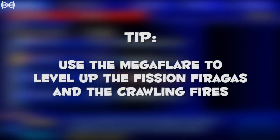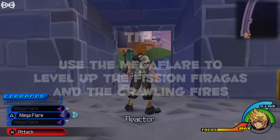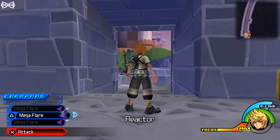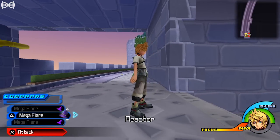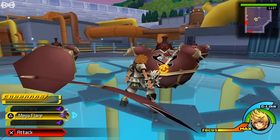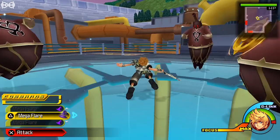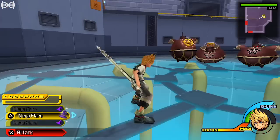Here's a tip: use the one Mega Flare you already have when leveling up the Fission Firagas and Crawling Fires, as it'll make the process much faster. Now, time to go through the execution of actually leveling up. Once you have all the Mega Flares and you're ready to level up, go to the Reactor in Radiant Garden, which is right outside the Aqueduct.